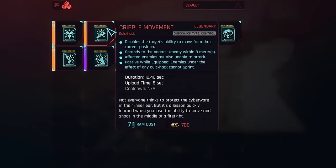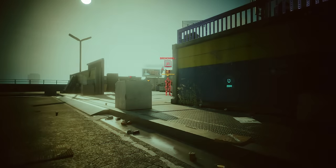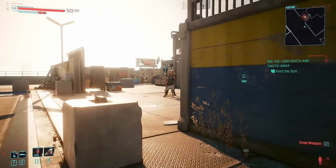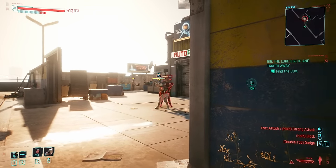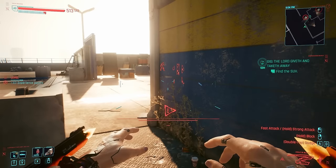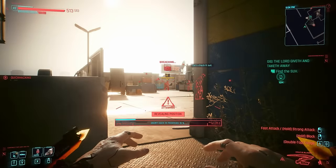Without a doubt, the best control quick hack in my opinion. Cripple Movement does exactly what it says on the tin. Furthermore, a rare or above version can spread to multiple enemies, making it immensely useful. You can literally pin entire groups of foes for a good eight seconds or longer, and leave them utterly helpless to be dispatched in whatever way you then choose. It's good fun and can help you buy some time when dealing with many foes at once. It's also the better alternative to Weapon Glitch, which I mentioned earlier.